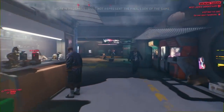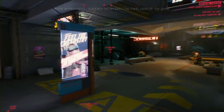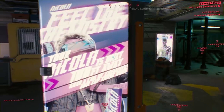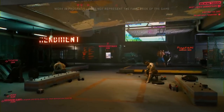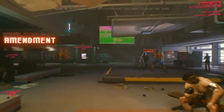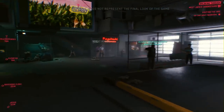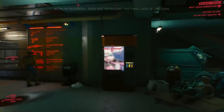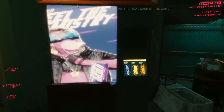A big part of our RPG experience is having a world that is interactive. Here, a generic ad has morphed into an advertisement specifically tailored to V, informing her of the nearest vendor where she can purchase the product — in this case, showing us where to find some Nykola soda.